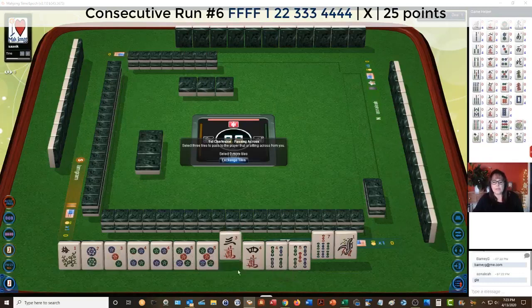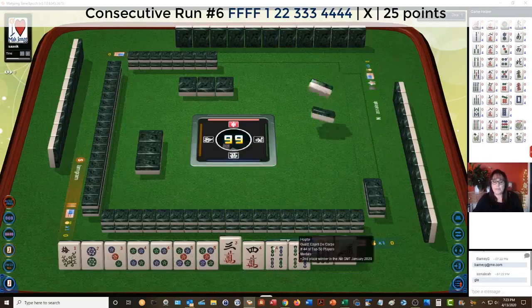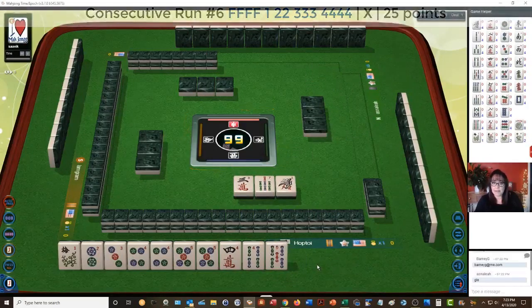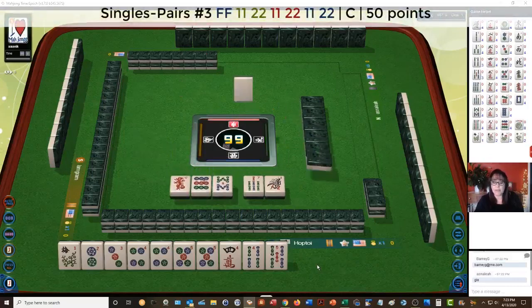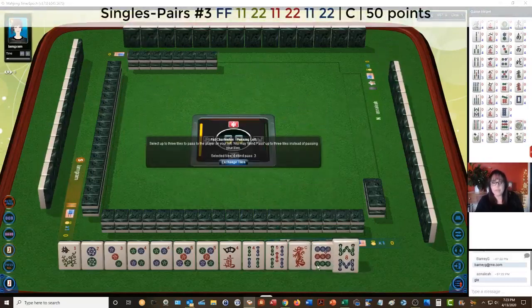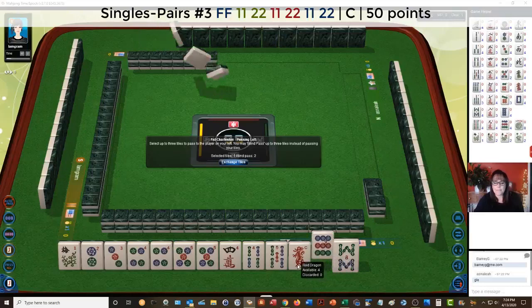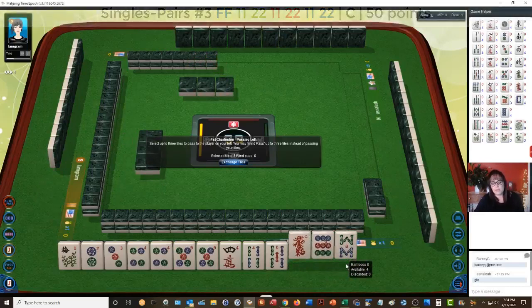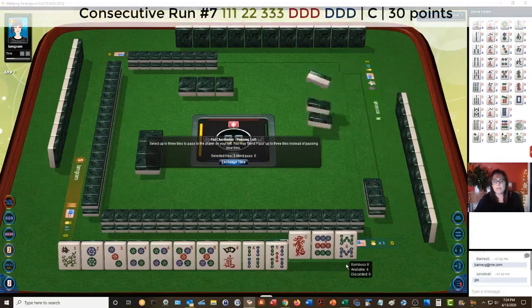Let's pass the three and we'll keep the four fives because there's also a pair hand — two consecutive tiles, three suits. This would be the third hand down under singles and pairs. There's a consecutive hand with dragons, second from the bottom, but we have no other dragons.